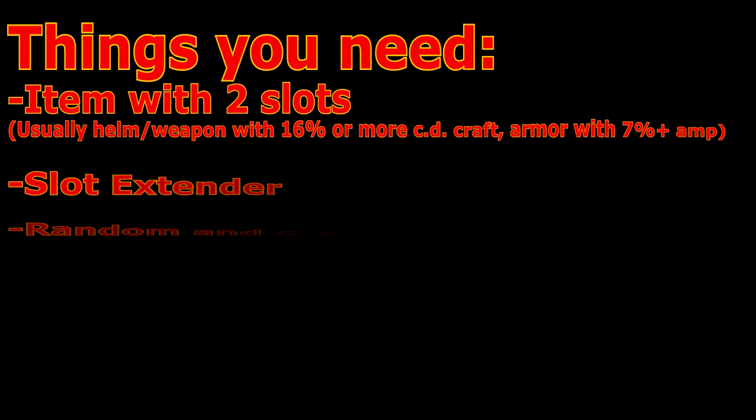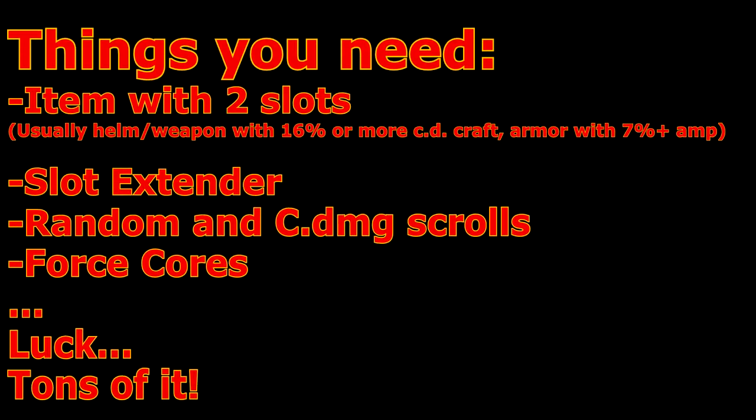So what do you need? First of all, an item with 2 slots. A slot extender matching the grade of that item. Random and critical damage option scrolls, and 4 cores also matching the grade. A core alchemist in your favorite town, and last but not least, luck. Lots of it.